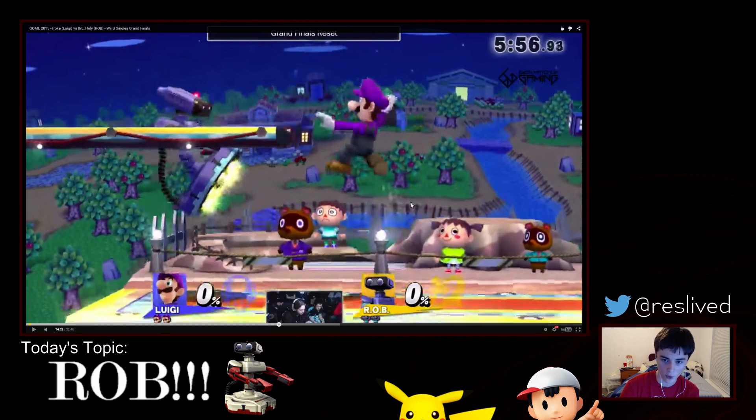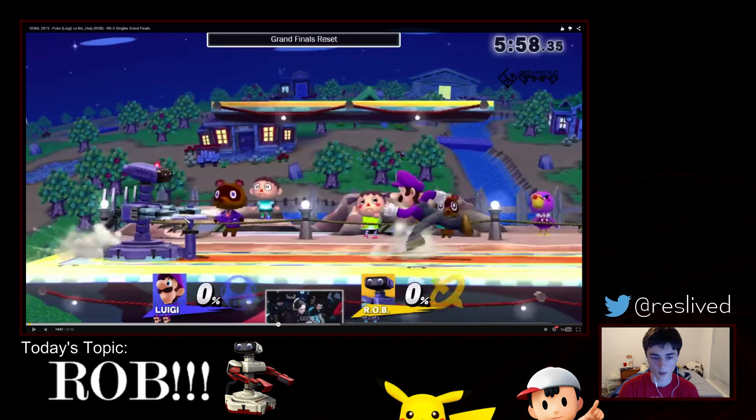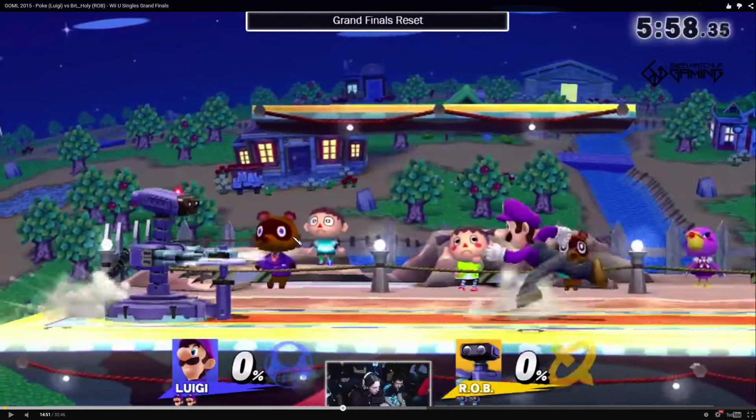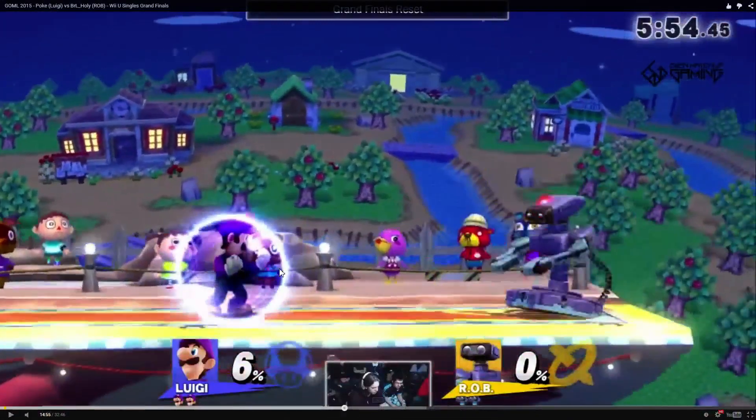Look at how far Poke was thrown away. He tries to fair out of shield and Holy Nightmare is already all over him, just nairing and covering all of this space. We can already see that just from using the Gyro to threaten this space, he forces Poke up into the air, but he already has it covered. That literally was the plan from step one: charge Gyro, force Poke into the air, and knock him out of it — getting free damage. Then he goes to the other side of the stage and does it again, charging his Gyro again.